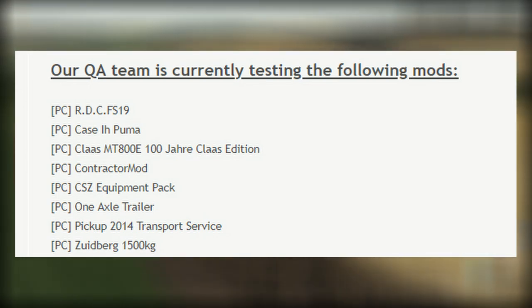Let's take a quick look at mods in testing right now. Here are our current mods for PC — not a lot has changed here. Most of this stuff has either been released already or hasn't changed from yesterday. That Class MT-800 is still waiting on that. The IH Puma — waiting on that. You can see the 2014 transport service was updated today, the one-axle trailer released today, the CSZ equipment pack released today. So nothing much has changed here.